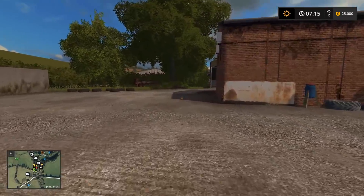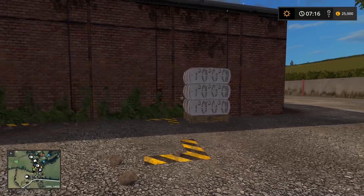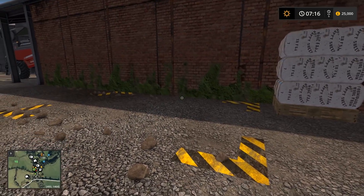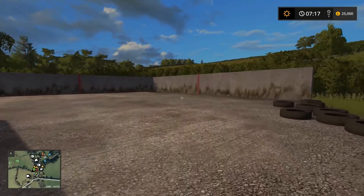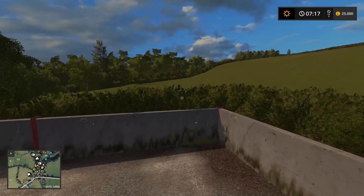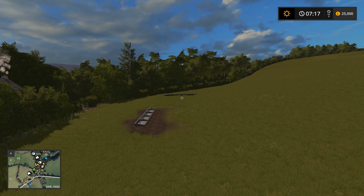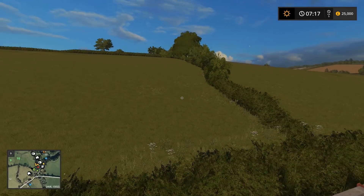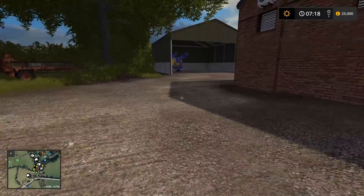Another gold nugget there. I believe this is either the wool sale point or wool spawn point — depends where the sheep spawn. The map is showing that the sheep spawn in this huge grass field out here. We've got the water trough and the feeding trough, so this is obviously the sheep field.